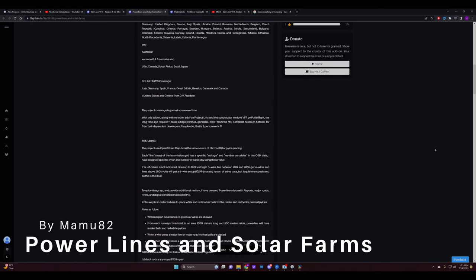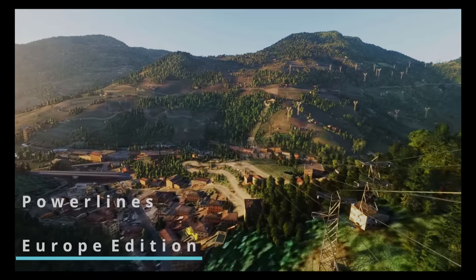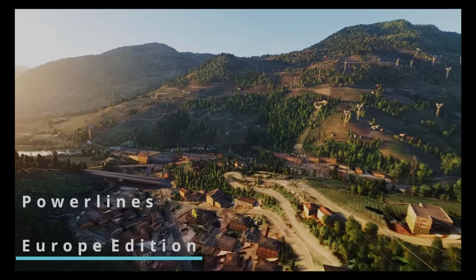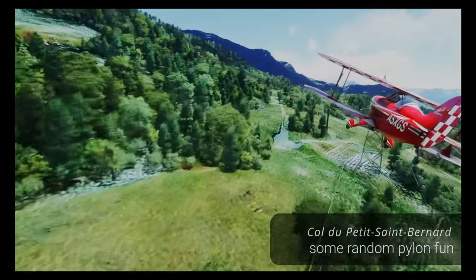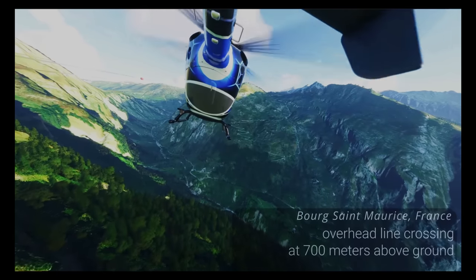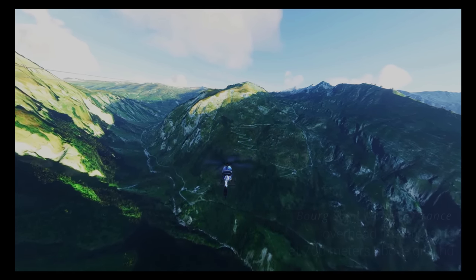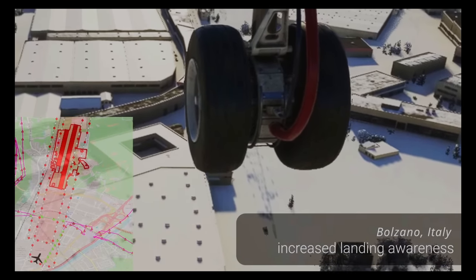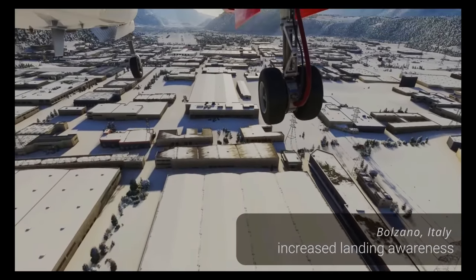To piggyback on We Love VFR, we have Powerlines and Solar Farms by MAMU82. Have you ever felt like your virtual flights were a bit too safe? Missed the thrill of narrowly avoiding a powerline on your low altitude VFR adventures? While the original Microsoft Flight Simulator seemed to have an allergy to powerline wires, favoring a more floating pylon kind of look, this mod gives those lonely pylons some much-needed connections — highly detailed voltage-specific powerlines. Lines up to 140,000 volts get a three-wire system, lines between 140,000 and 280,000 get four wires, and lines above 200,000 volts get the full six-wire treatment.